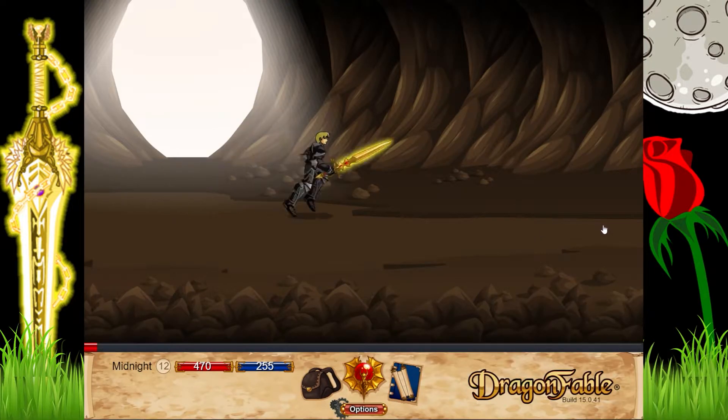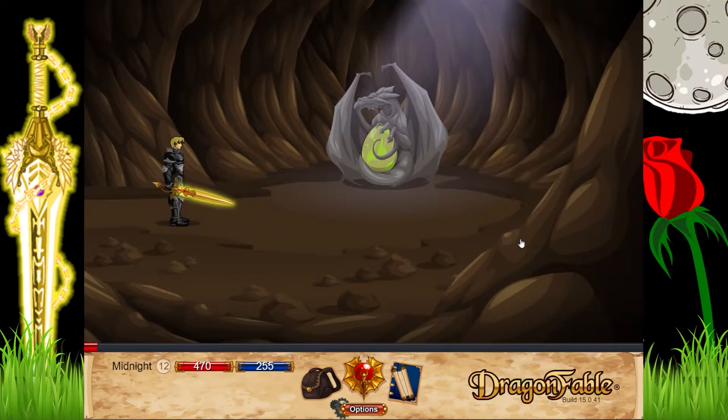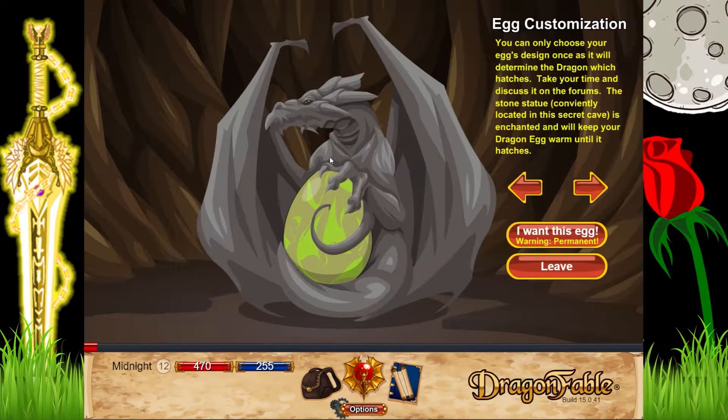This is where we get to pick our dragon egg. This is kind of a weird thing for us because it's completely pointless — we are a free-to-play account so we don't even get to really use our dragon. Maybe in some quests you do, because there are certain missions where you just have to use your dragon, and even a non-dragon-amulet player can use it.